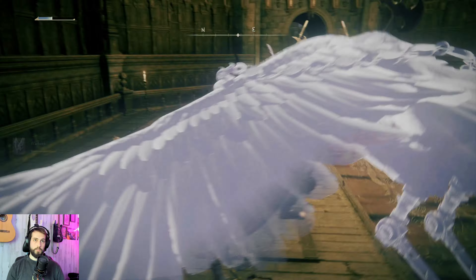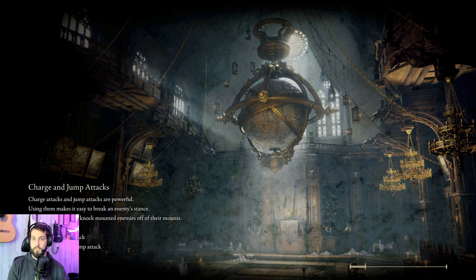I remember in one of the last episodes I saw that painting too and was like, I know where that is. I went there and got this spirit summons — I'm going to use it to help me with this tiger. It's one of these hawk dudes and it's pretty awesome. Yeah, tiger man — go get him, birdie!